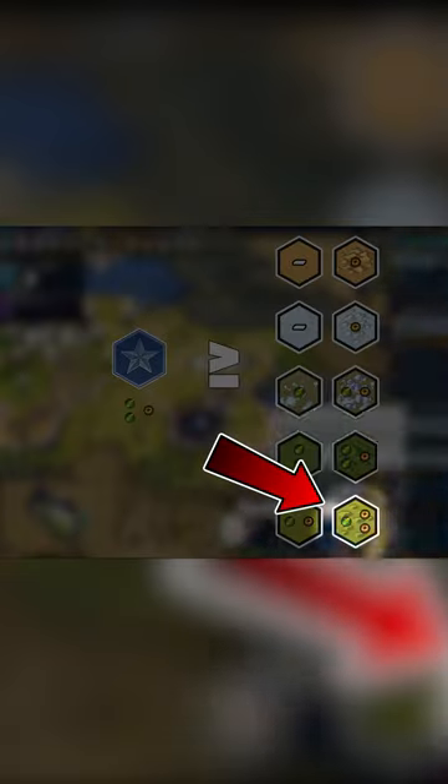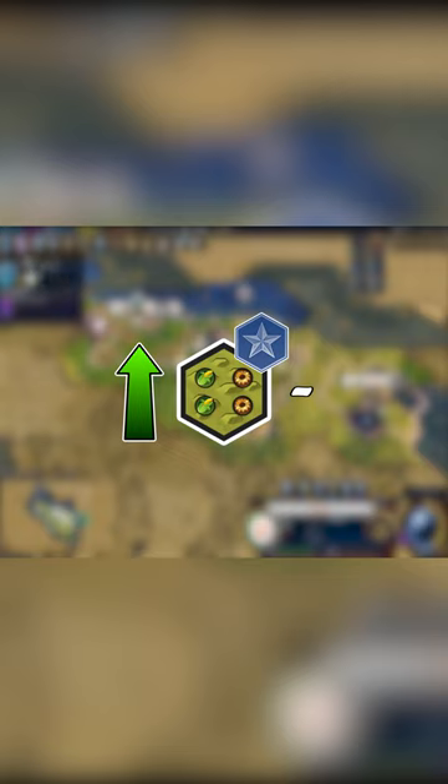The only exception to this rule is a Plains Hill tile, which gives one food two production. When settled, the food is increased to two while the production is kept at two. This makes Plains Hills great tiles to settle on.